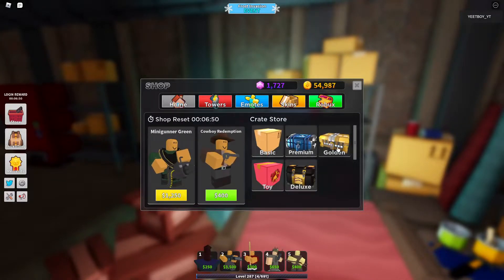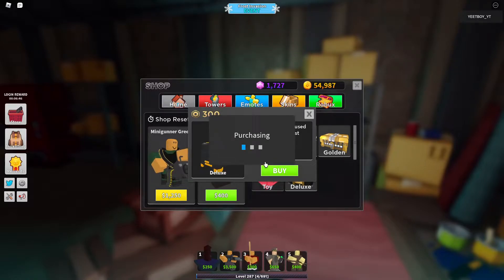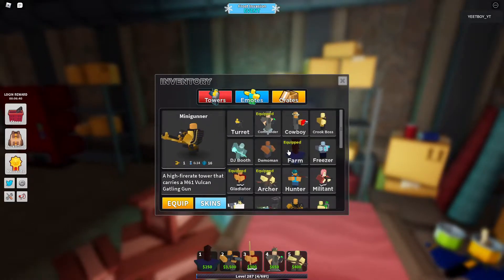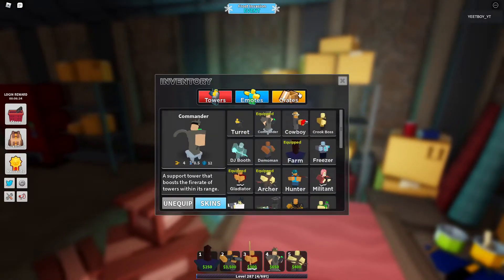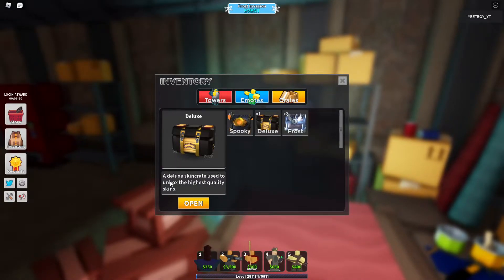Welcome back to another video! In this video we're going to buy another deluxe crate. In my last video I got a huntsman archer and sadly a commander that I'll never use in my life. This looks great and I'm really hoping for the gun gale ranger or the maid accelerator, so let's see what we get.